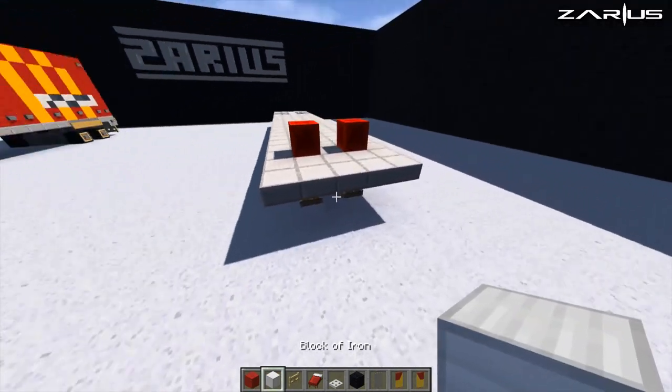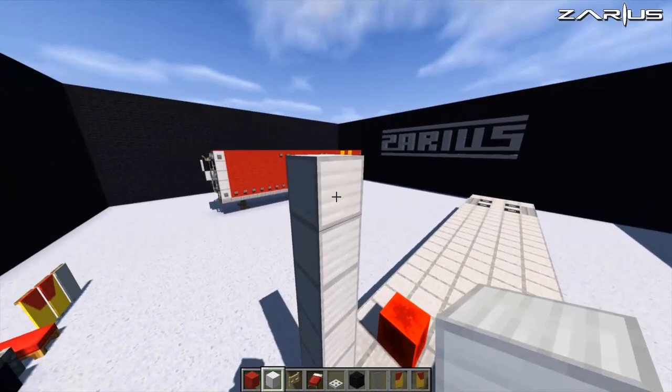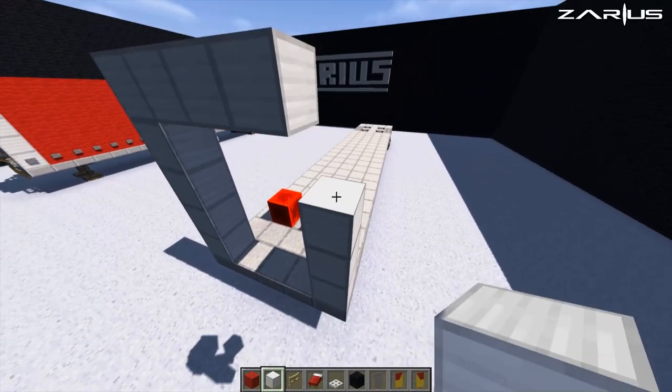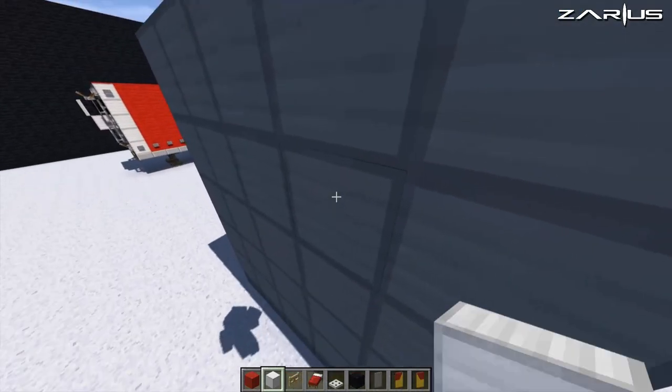Now on the front of the truck we're going to come up by five with your iron block — 1, 2, 3, 4, and 5. Bring that across by five and we're just going to fill that in on the front. Just like that. Beautiful.